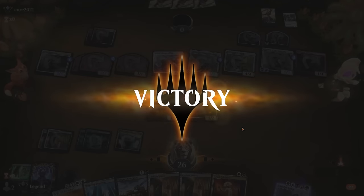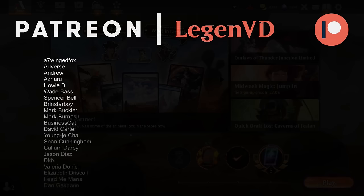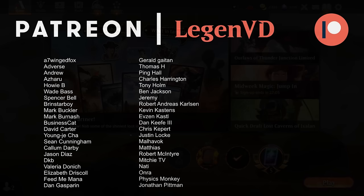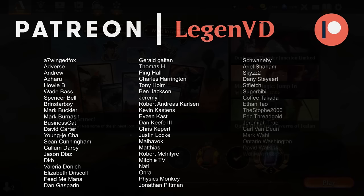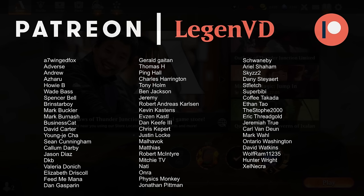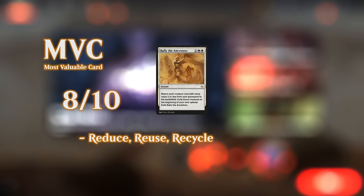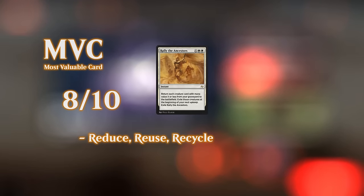We got to see the Rally the Ancestors combo in action — the deck is certainly capable of some pretty unique kills. Overall, if you're a fan of graveyard combo decks this might be worth looking at, though in best-of-three you'll have to contend with graveyard hate after sideboard. This is a glass cannon deck without much interaction beyond hand disruption, so it's not particularly competitive in best-of-three, but it seems like a fun option for best-of-one. Thanks for watching and have a nice day.